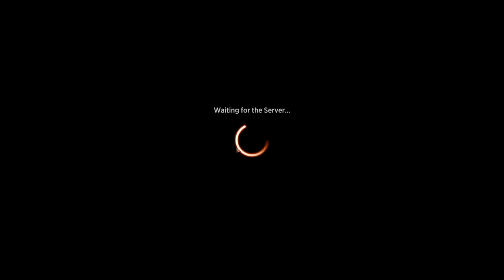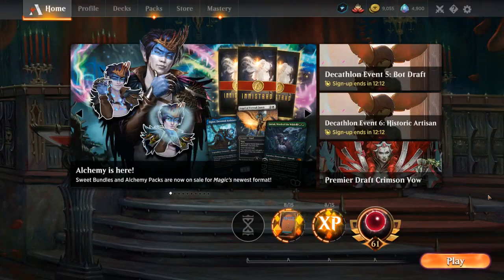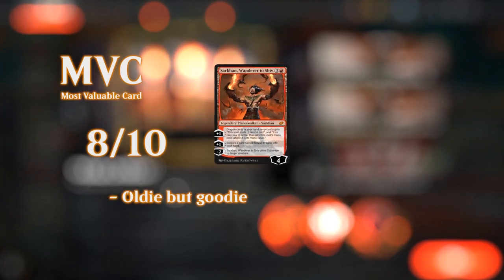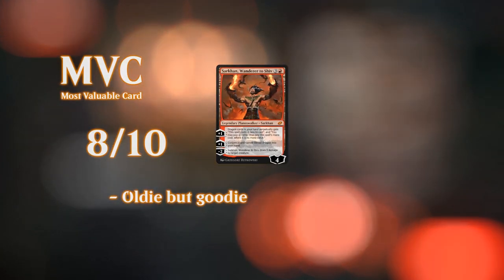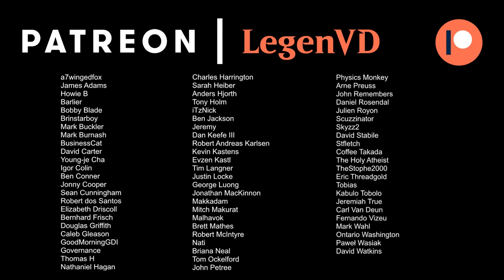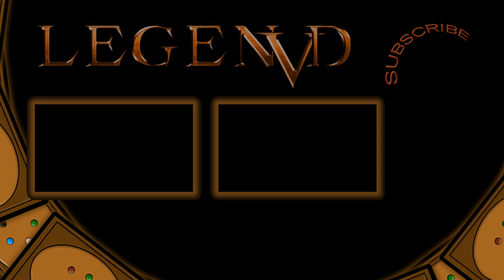So yeah, overall quite happy with this mono-red Sarkhan dragon deck. If you ever get bored of using Sarkhan, Wander to Shiv as your commander you can always swap it out with maybe Sarkhan Fireblood or some other legendary dragon-themed card, but four-mana Sarkhan is probably your best bet for now. Let me know in the comments which Historic Brawl deck you'd like to see covered next. Thanks for watching, hope you enjoyed, and as always have a nice day. I also want to thank all my patrons for being part of the channel — you can become a patron yourself today and decide the topic of future videos over at patreon.com/legendvd.